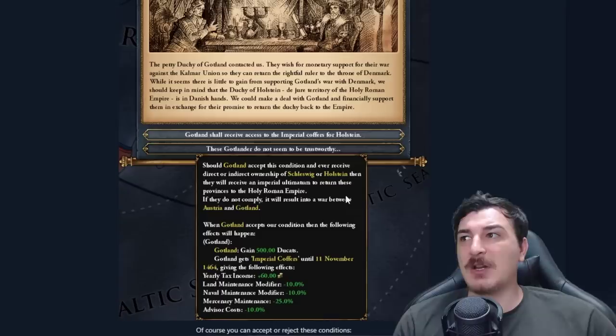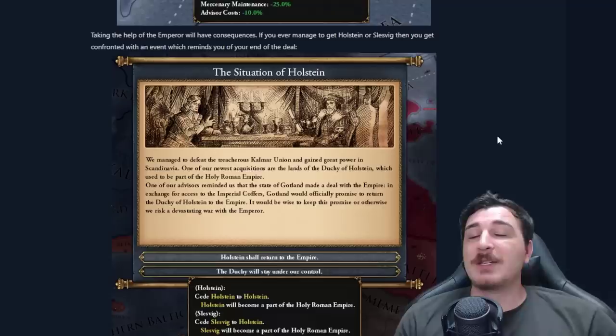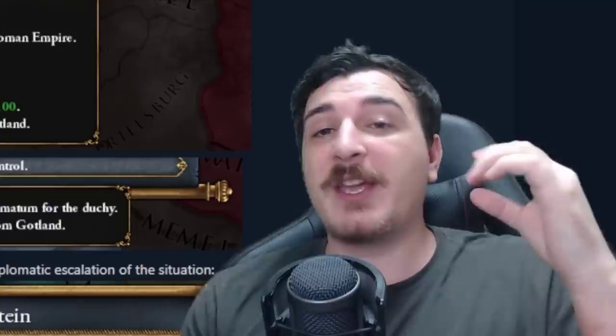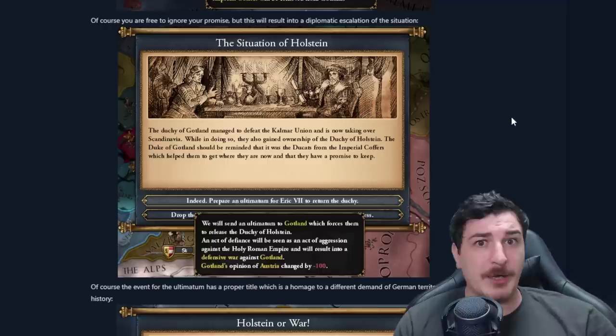You get 500 ducats as Gotland as well as a lot of other goodies including yearly tax income, maintenance reduction, and advisor cost reduction — this is absolutely amazing. It actually gives you a chance to claim back your throne. Take note though: if you ever take back Holsten and Schleswig and got support from the emperor, you kind of have to return these back to the empire, or you can choose to hold on to them but that will have repercussions.